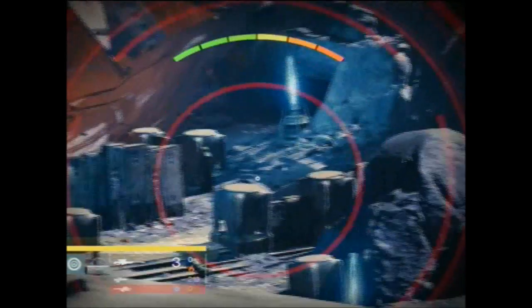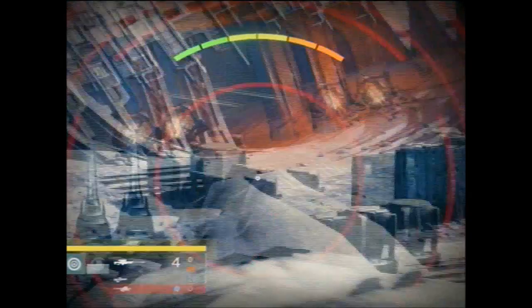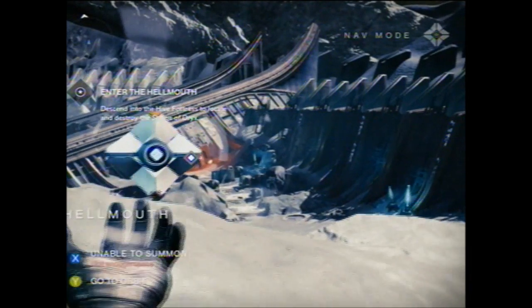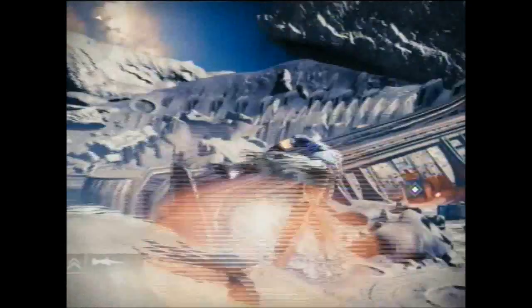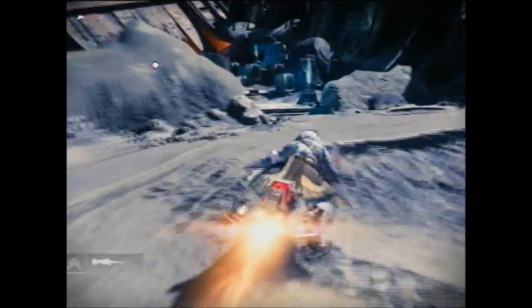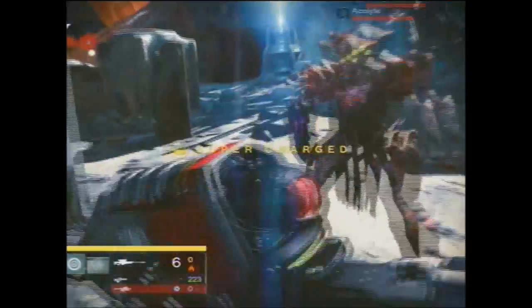If you want to do this yourself you're probably going to have to run up and down — get the sparrow out like I'm about to do just to keep it going. But that's really it, guys. I'd recommend getting three people with scout rifles and snipers, standing right on that ledge. Only one person goes to take out the ship when it spawns behind you, and have the other two snipers ready going back and forth.